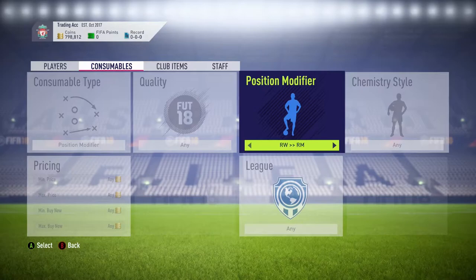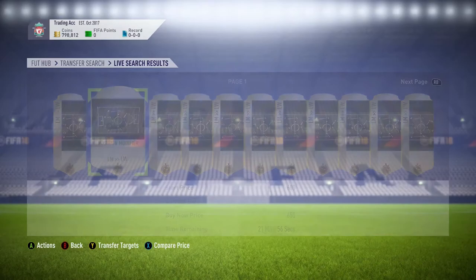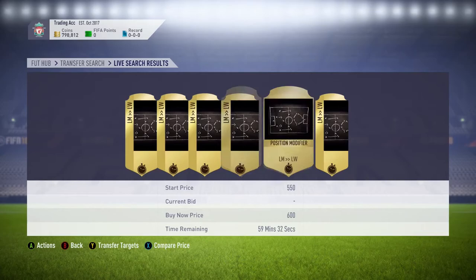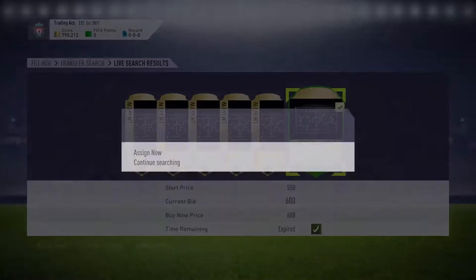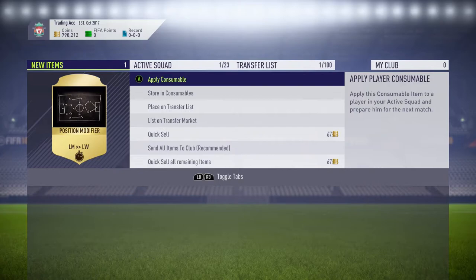You want the left mid to left wing modifier. Because squad battle rewards have come out, they're going for around 700 coins, which is very cheap. We're going to check — 650 — and as you can see there are loads at 650. You could pick them up a little bit cheaper on open bid, which will yield more profit. We're going to pick this left mid to left wing up for 600 coins, so we've paid around 1.3k total for the player and the consumable.